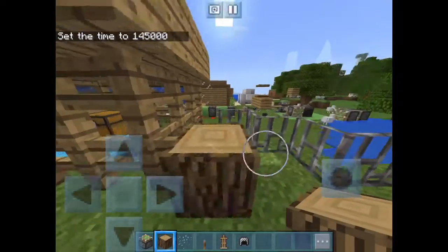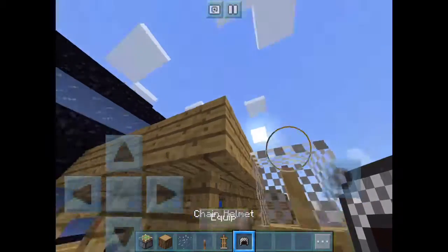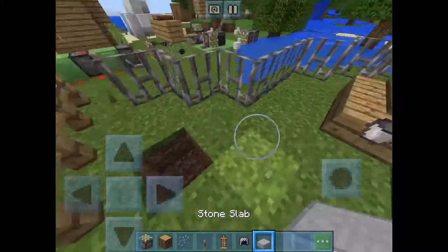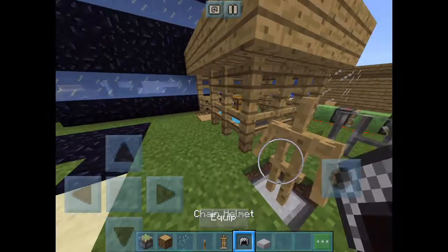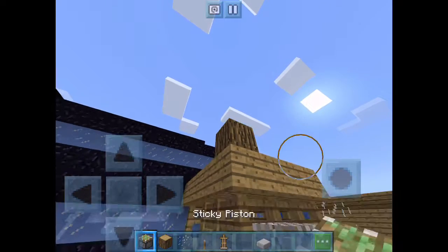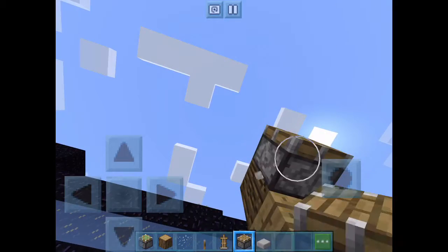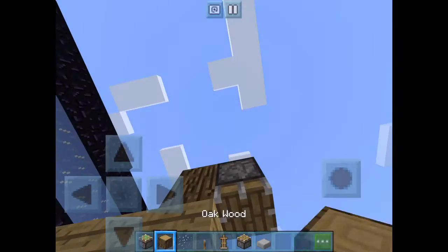Let's build one for little doggo — his den is quite boring. We need an armor stand first, then put the chainmail helmet on it. We also need some slabs. Put a helmet on, then add blocks of your choice up there — I'll just use logs. Oh yeah, we need pistons — I knew I forgot something. Place them facing down.